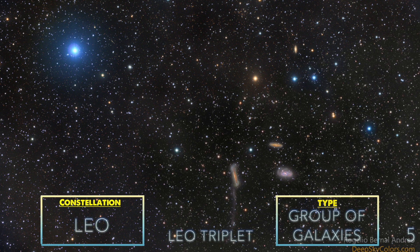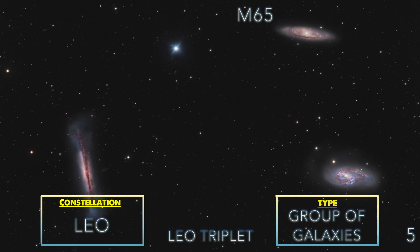Leo Triplet. The famous Leo Triplet consists of two Messier Galaxies — M65 and M66 — as well as NGC 3628. This is a pretty easy target; the only challenge is to bring out the detail in each galaxy.